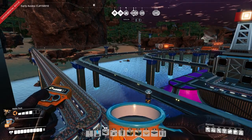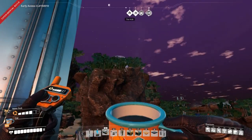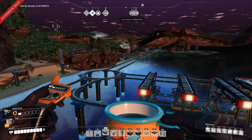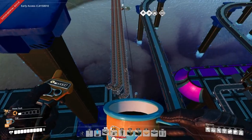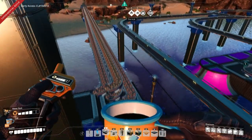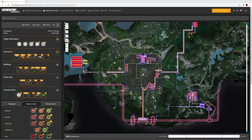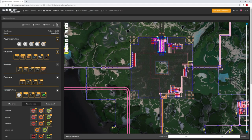So let's get into it. While we wait for the sun to come up, we'll have a quick look at the satisfactory calculator map and I'll show you what resources I've brought into this factory already and where I've got them from before we get started with this build. I've loaded the save file into the satisfactory calculator map — this website is amazing and the people that maintain it are amazing as well.